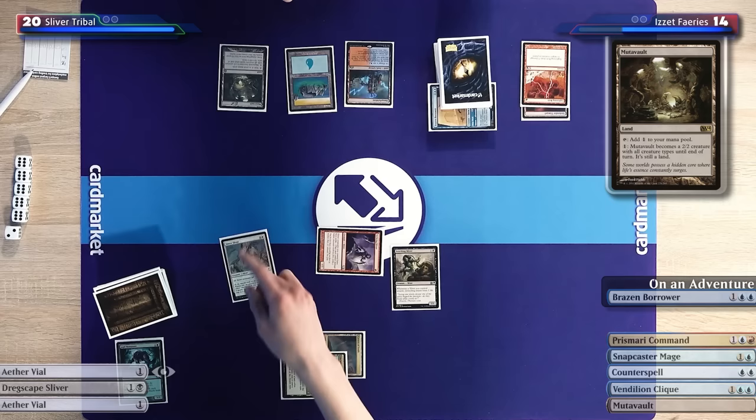We have a ray of hope — a way out of this. I'd love to Vendilion Clique whatever Yaman draws to make sure it's really bad. If it's a two-drop he can put it into play in response. We have the Brazen Borrower he knows about, so ideally I'd block with that first. If Yaman taps Vial to put a creature in and I Vendilion Clique him in response, he either draws a land or a creature he can't play with Vial, wasting his tempo. I've been passing the turn and I'm not going to change my game plan.